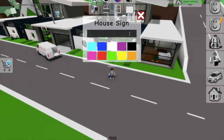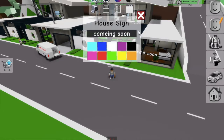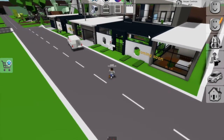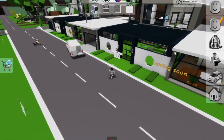The fourth thing, if you're making a townhouse, you're gonna want to add a 'Coming Soon' sign. To do that, go to house controls, press the sign option, and type in 'Coming Soon.' Make it orange so it looks more like a construction sign.